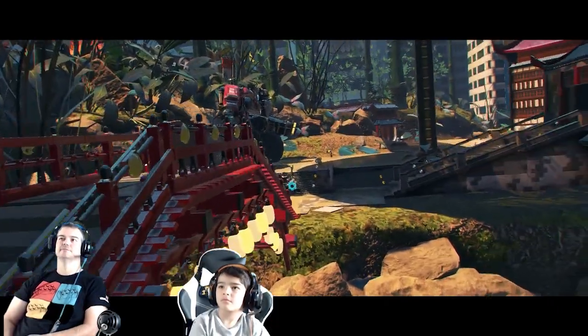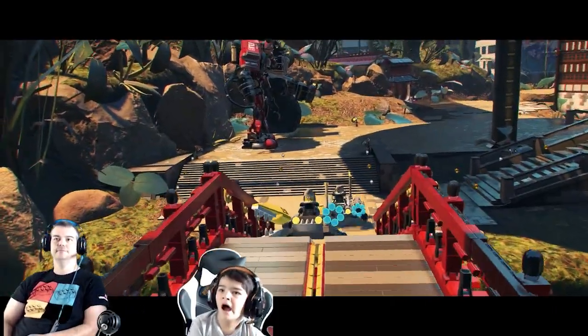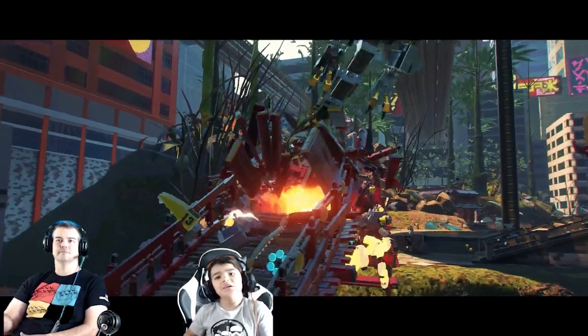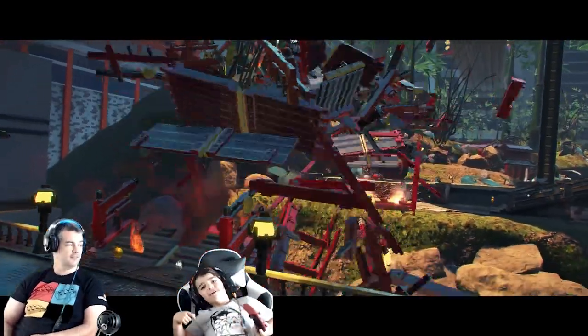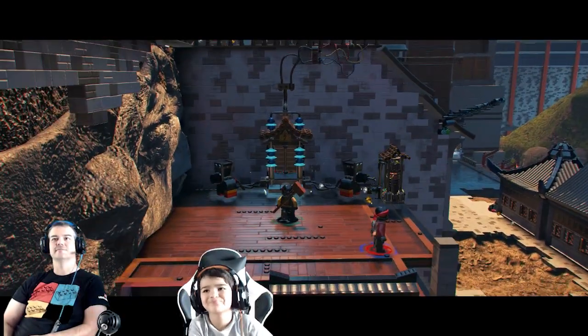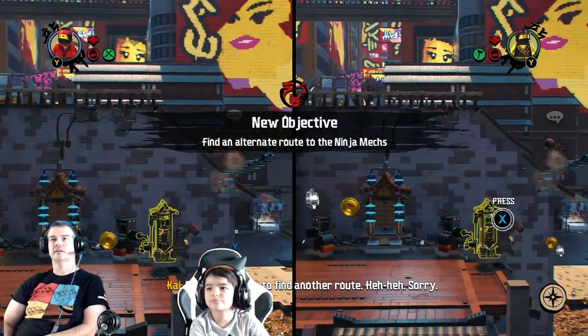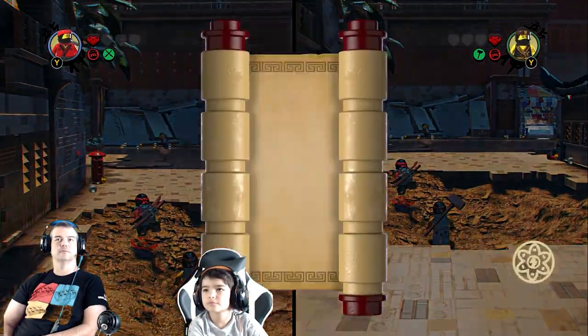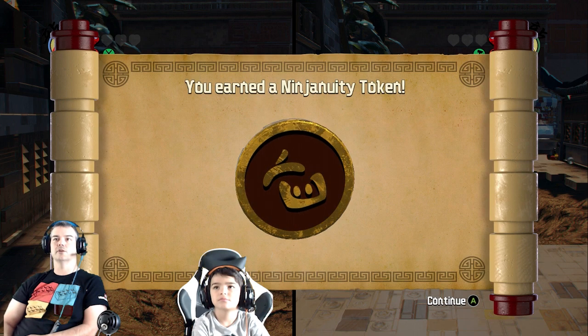We can get through now. Uh-oh - crab things! Thanks for the air support. Okay, let's get out of here - we'll have to find another roof. Find an alternate roof to the ninja mech. You earned an ingenuity token!